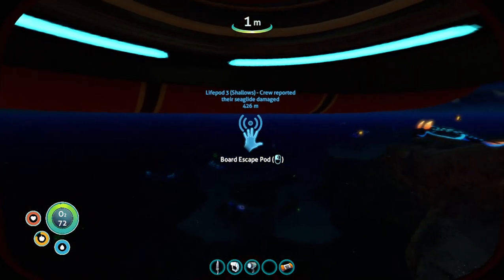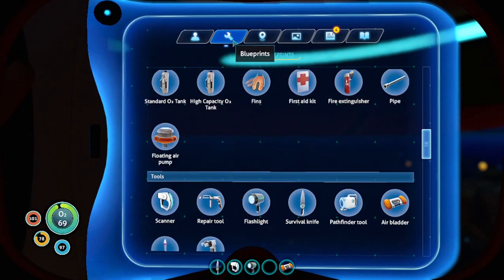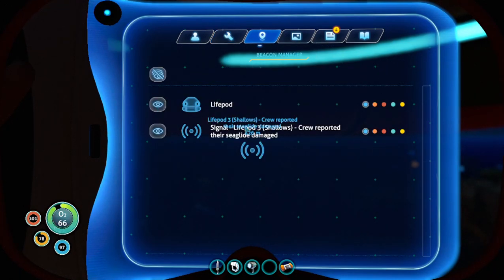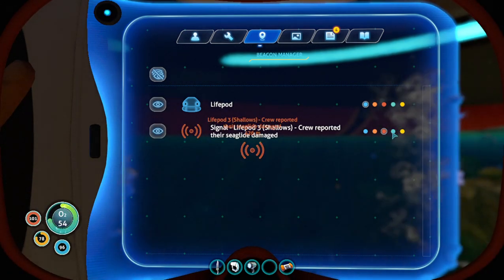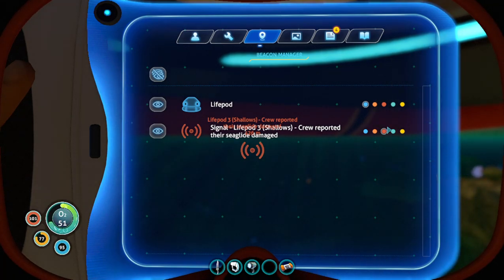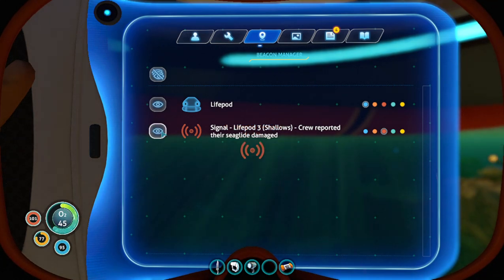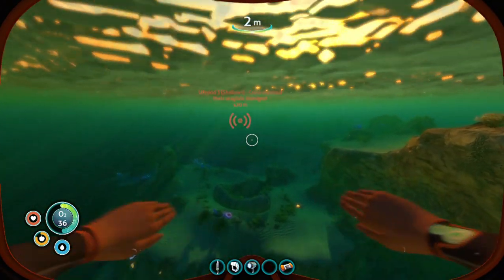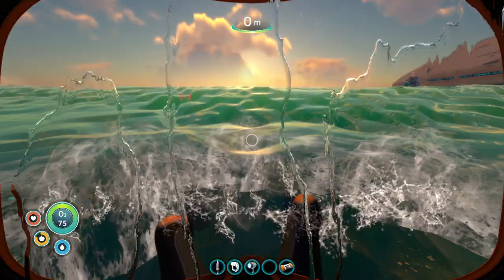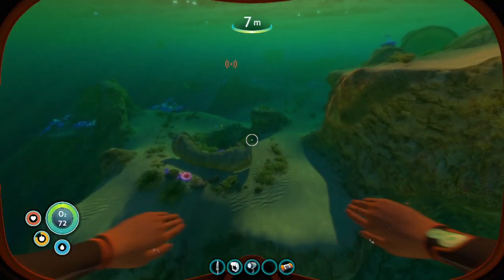I mentioned earlier the beacons. We were able to see the life pod beacon, and now we have life pod three over here — they're in the shallows, which is good because we really can't go any farther. What's great about beacons is you can actually change the color. Sometimes with the blue of the water you can't always see the icons, so I like to change those. Also if you finish one and don't want to go back, you can turn it off and on. These are actually useful as map markers. Let's swim over there and keep an eye out for goodies along the way.